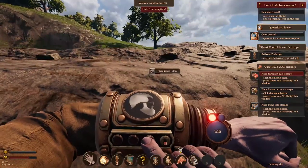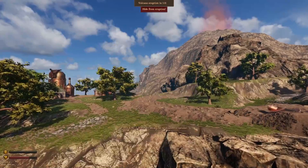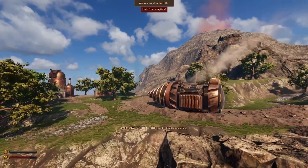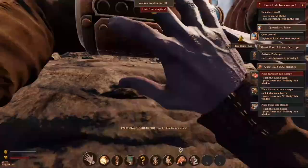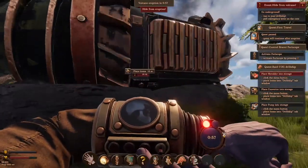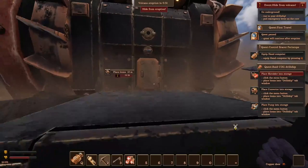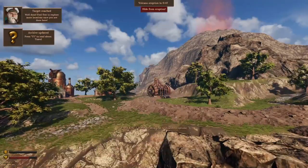The island is volcanically active, and that means eruptions — more importantly pyroclastic flows, which pro tip, you don't want to get caught by, nor do you want your drillship to be caught in either. Despite looking like a hearty metal behemoth designed for such environments, it will not do well. I can attest to this by having mistimed one of my returns to my ship too late by mere seconds, losing two thirds of it as it was caught in the middle of drilling into the safe, safe dirt.